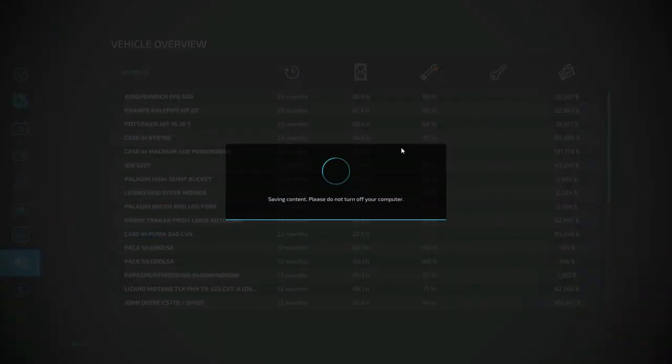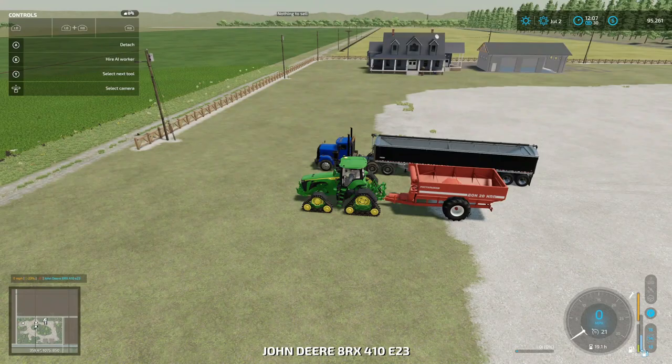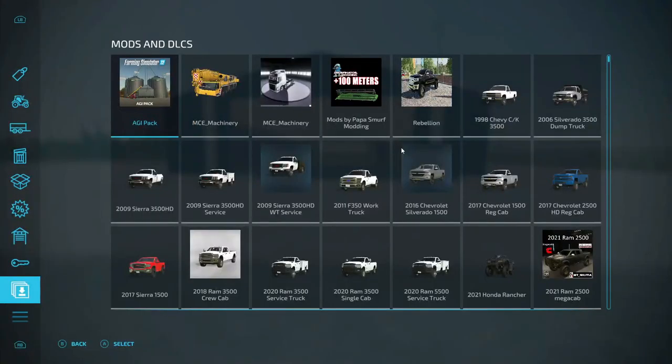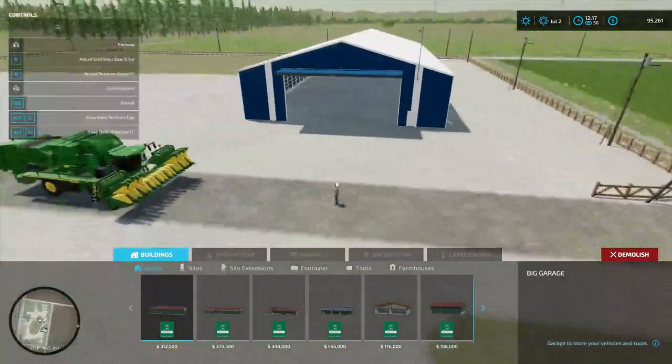Now we're gonna go in here and pay back some of that - at least down to two million. I'm thinking about leasing the combine and header for the silage. We still got some stuff to sell so I'm gonna stop right there, hopefully we have some money left. We can sell the shop and all the fences and stuff - that'll help us out too. Demolish - I hope we get paid for demolish.